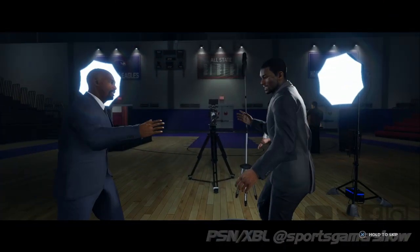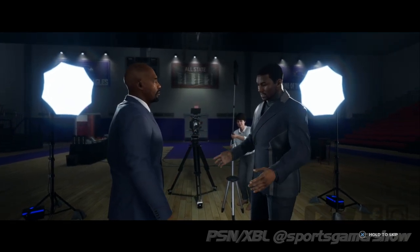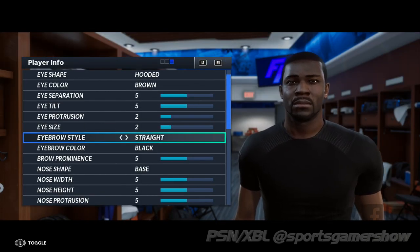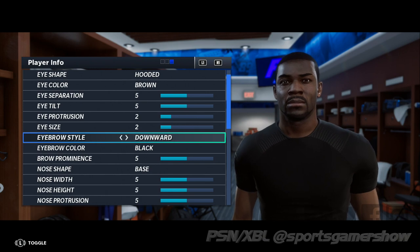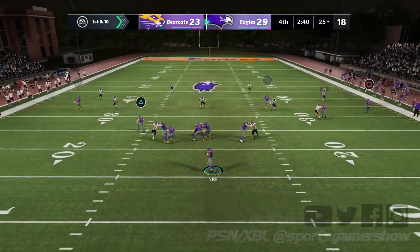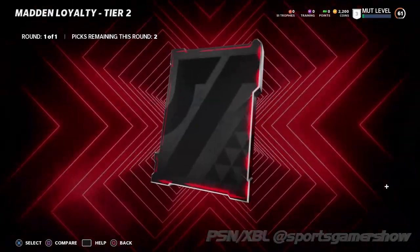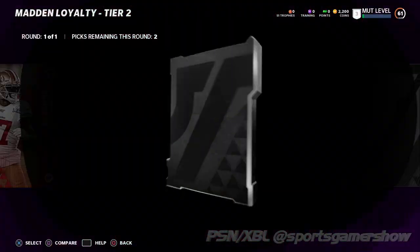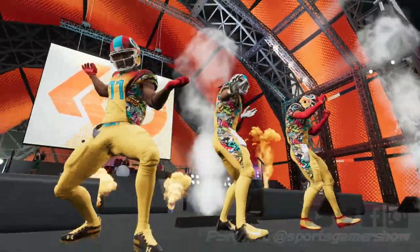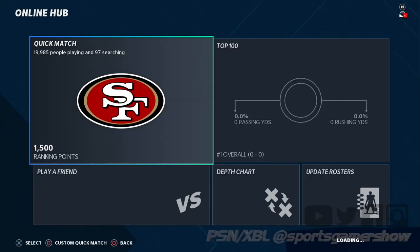Face of the Franchise makes a return in Madden 21, and the storyline this year revolves around reliving your player's rise to the Hall of Fame beginning from high school. Although the player customization suite isn't deep — expect the same setup as last year — I'm generally enjoying the mode so far, and I haven't experienced any glitches during my time with it. Other modes are pretty much the same: Madden Ultimate Team is EA's money maker and makes a return, Superstar KO is back, and Online Head to Head unfortunately remains the same as in previous years.